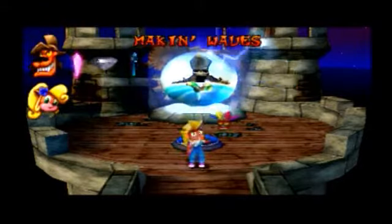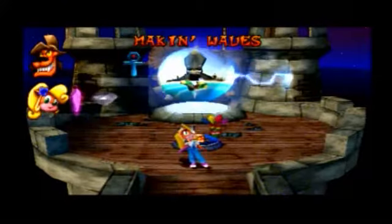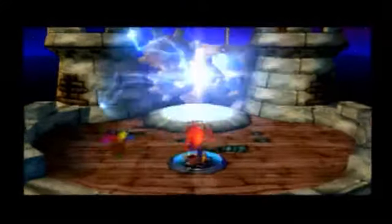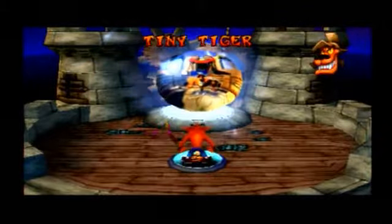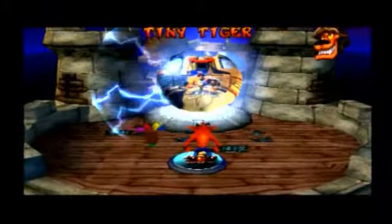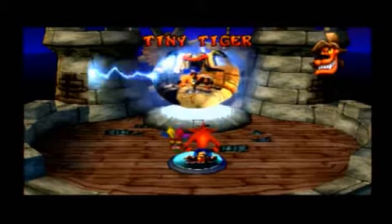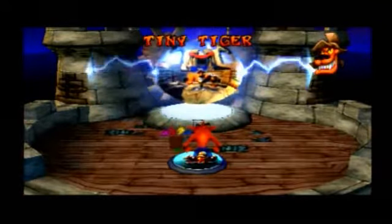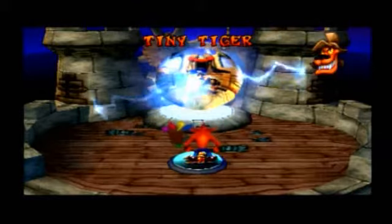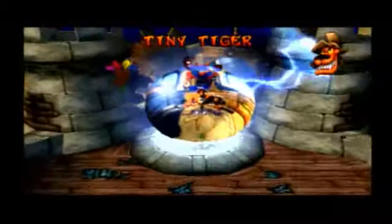And that is Making Waves — we made some waves alright. All the panels have disappeared to be replaced by one single panel, and well, it's boss time. When you first go through each level of a warp room the initial objective is to collect the crystals. When you collect all the crystals in any given warp room you're given access to that warp room's boss. The boss of the first warp room is Tiny Tiger, who was introduced in Crash Bandicoot 2 and makes a return here. So let's get to it.